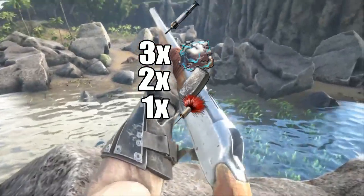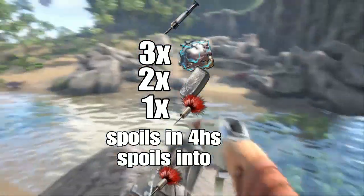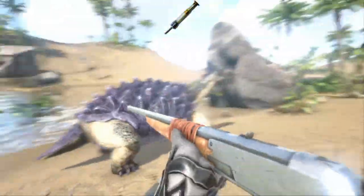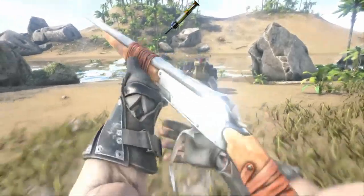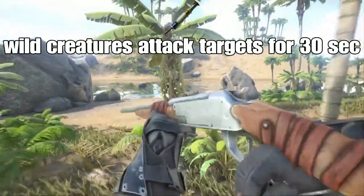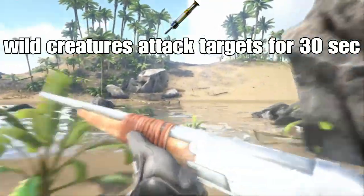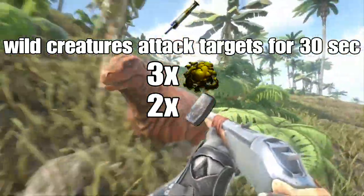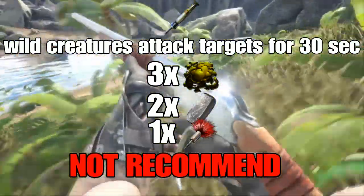Shocking tranq darts are the only ammo type to spoil, with a 4-hour spoil timer. If they spoil, they will return to normal tranq darts. Now pheromone darts are by far one of the most unique ammo types, but being unique doesn't always mean it's good. A pheromone dart will cause all wild creatures to attack whatever it hits for the next 30 seconds. While this might seem very powerful, it's a minor inconvenience at best as you can get on a flyer and get away. To craft one it will take 3 ammonite bile, 2 metal ingots, and 1 tranq dart. However, I would never recommend crafting one — they're useless in PvE and very bad in PvP.